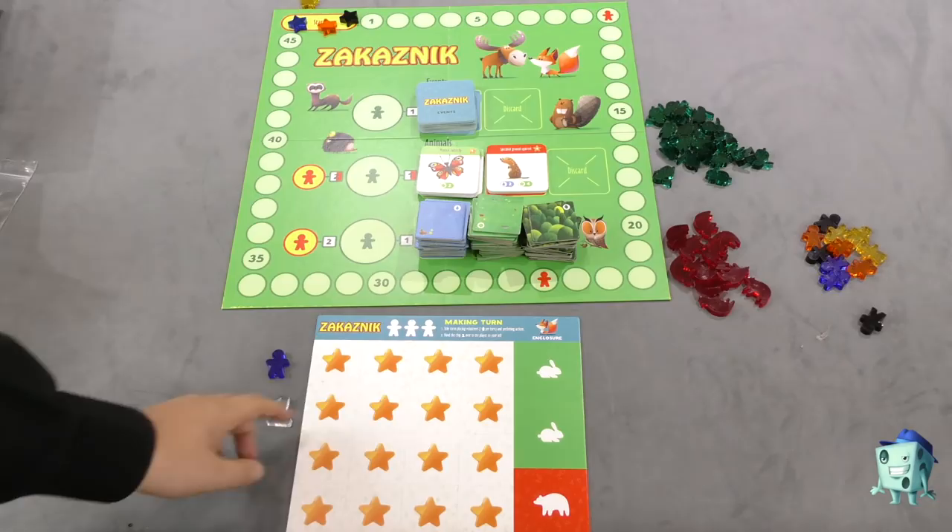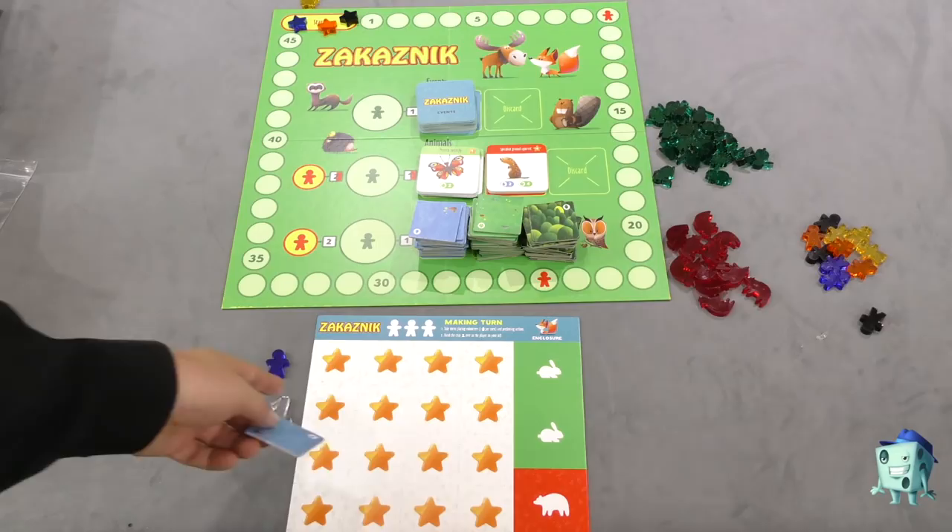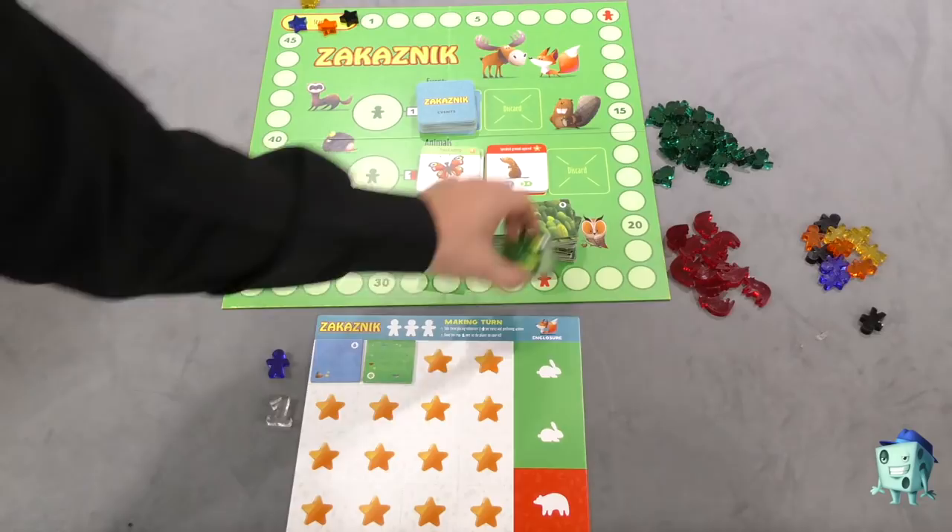In this game, the goal is to get as much reputation as possible. As the game progresses, you're going to be filling in your park with three different types of terrain, and each time you cover a terrain, you will get a reputation point, moving your marker on the board.